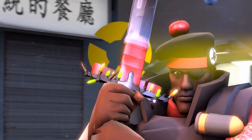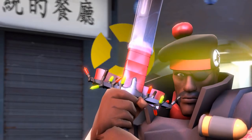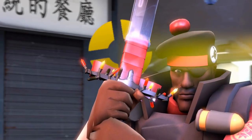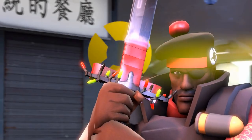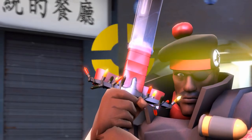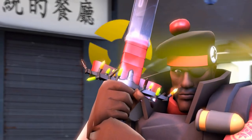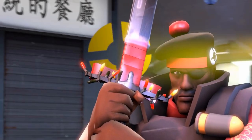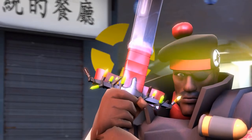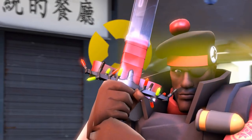Next up on the list, we have the Circling TF Logo Glengarry Bonnet. This is going to be the cheapest unusual on the list at just 13.5 keys. I really like the Glengarry Bonnet as a hat. I know one of my friends, the Mighty Bob, who lent me the golden pan for that video, actually collects Unusual Glengarry Bonnets. I think it's a really cool hat, and TF Logo and Peace Sign are both very underrated effects in my opinion — not too out there, but not too subtle. It's a really nice blend and one of the nicer orbiting effects.